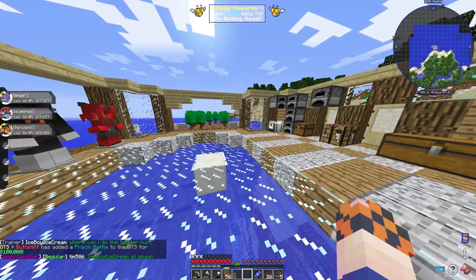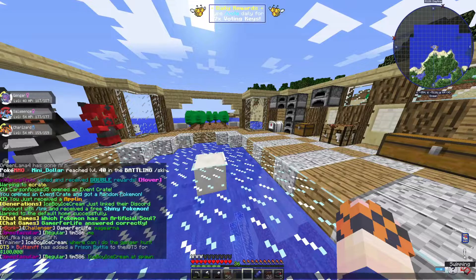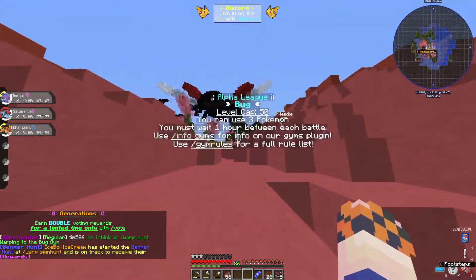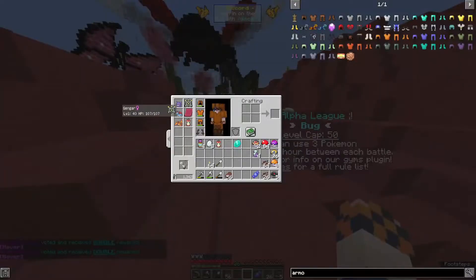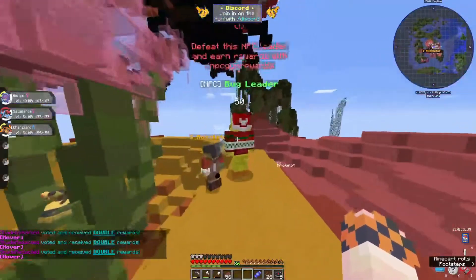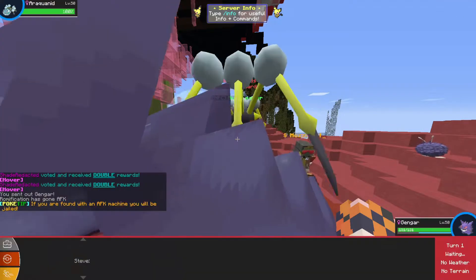We've got a full evolved Charizard, Salamence, and Gengar. Gengar is level 40 but he doesn't get anything meaningful until Shadow Ball. I'm hoping Shadow Ball isn't going to be the killer. The Alpha League Bug Gym — level cap 50, you can use three Pokemon, you must wait one hour between each battle. We've got our three Pokemon. Let's lead out with Gengar. Here we go — Gengar, Charizard, and Salamence. Let's see what we can do here.